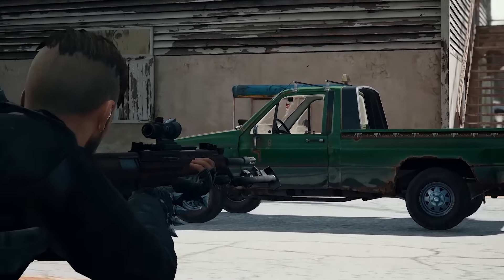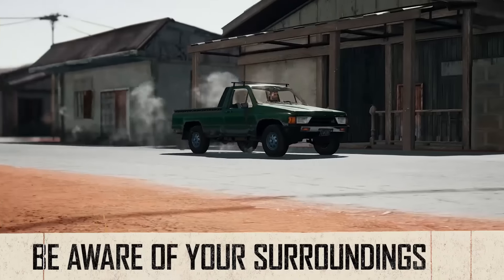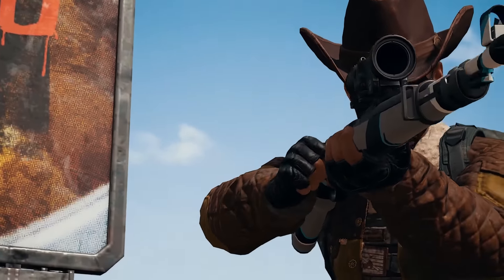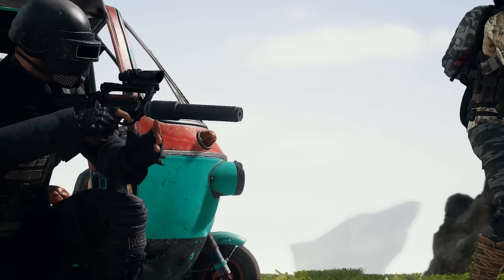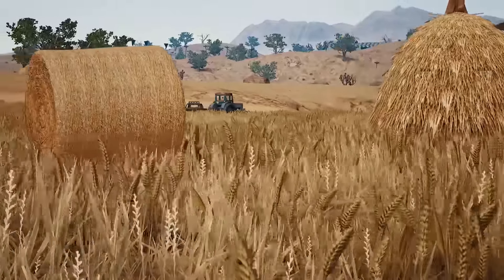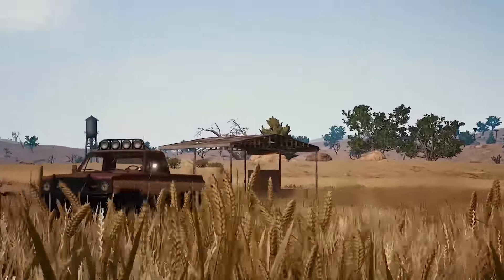When you come across a vehicle you need to first assess your situation. Think about the number of enemies around you — vehicles don't always provide much protection from skilled players. You should also consider how well looted you are and how many of your squadmates are still alive. These are small but important factors to consider before you hop into a vehicle and hit the gas.